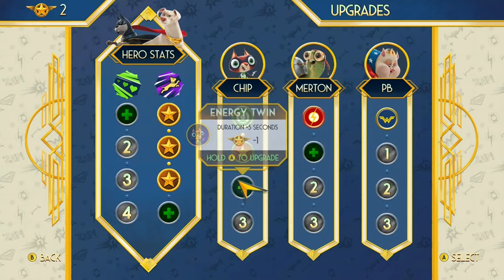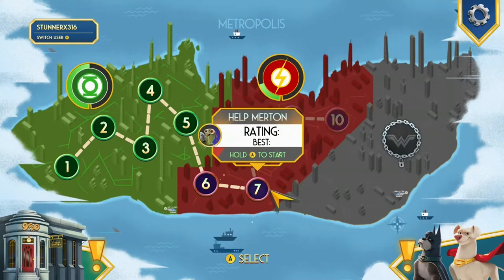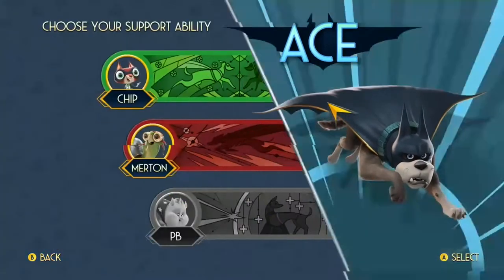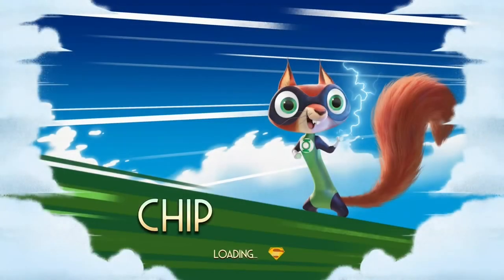Ace plays exactly the same except his special is a little different — he has a sniper shot, so it's a one-and-done that kills one enemy and then the special is over. I think Crypto seems to be better overall, which just makes sense being Superman's pet. It's nice that they have two characters in there.